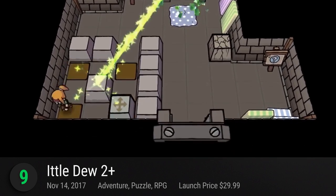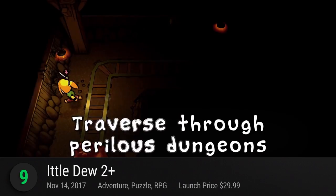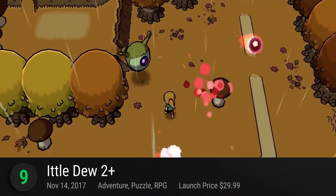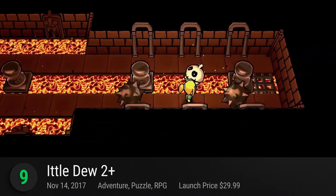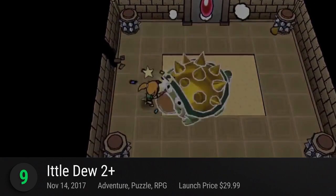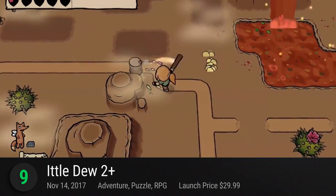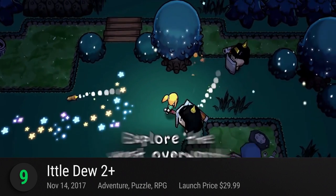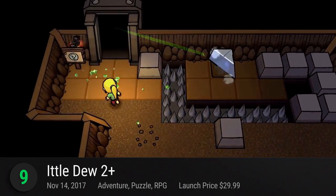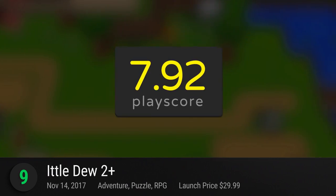Number 9: Ittle Dew 2 Plus. This is the sequel to the indie action-adventure RPG from Ludocity. Our little heroine crashes yet again onto an island filled with loot, puzzles, and mysterious inhabitants. Help Little Dew and her sidekick Tipsy in their grandest journey yet. For the first time in the series, the characters are now in true 3D. Engage in complex puzzles with a deep focus on exploration and combat. Use your magical map and find the eight missing pieces to rebuild your raft. The game receives a PlayScore of 7.92.